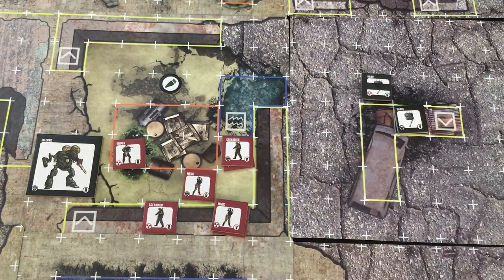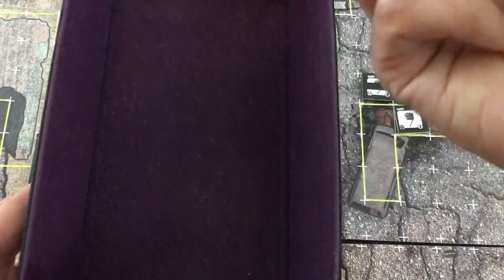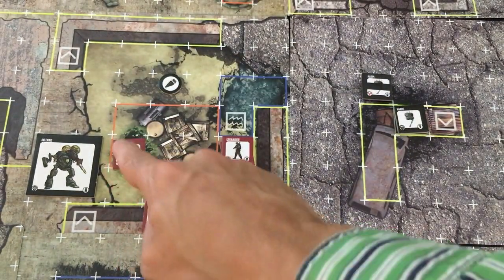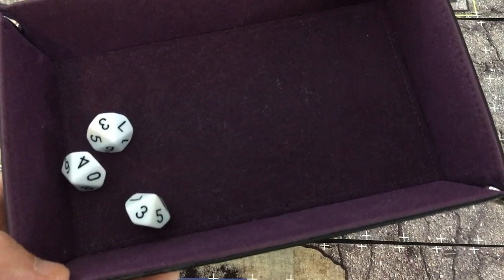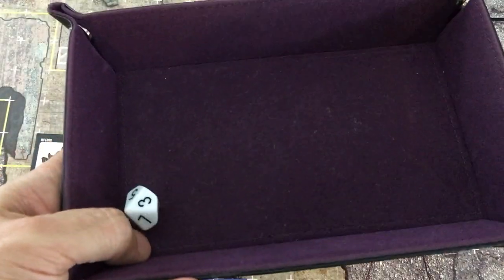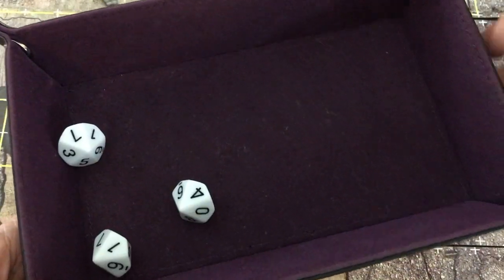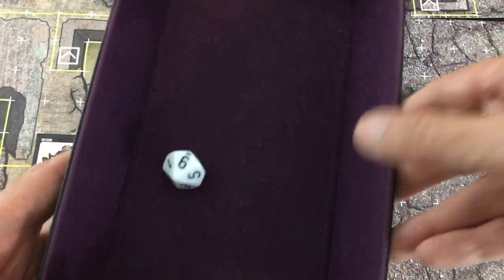My medic activates with no one to heal, so she shoots the Inferno with one ranged combat die — needs to exceed his new defense of six — fails. The Inferno retaliates, flamethrowering the medic and sniper for three dice each. Both survive — the weaker Inferno has lost its mojo. The injured Harpy activates and repairs itself. The Inferno goes again, injuring both the sniper and the medic. The veteran Harpy needs new orders, rolls a nine — surveillance: it draws the next three tokens from the bag and picks one ally to activate first. With only three tokens left, it's a sneak peek — it's the other Harpy, and it sends it to grab the objective.